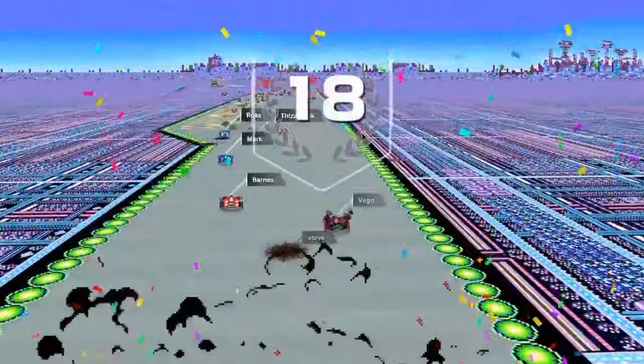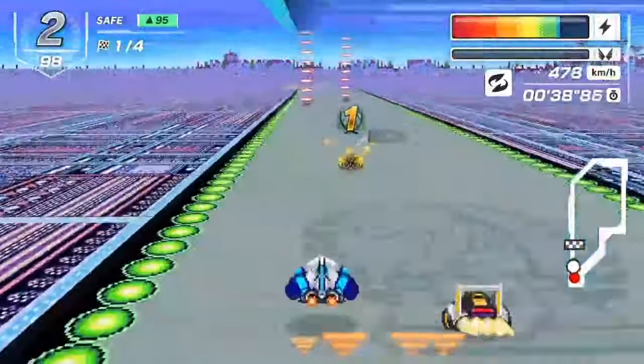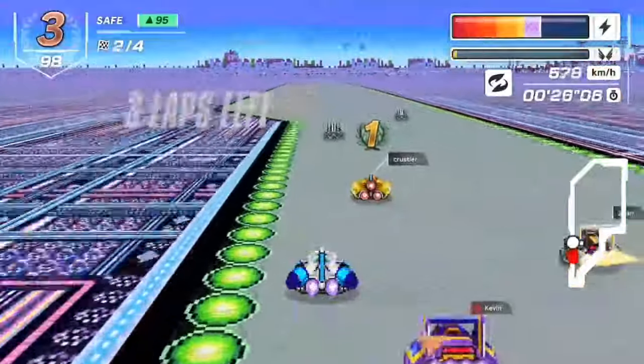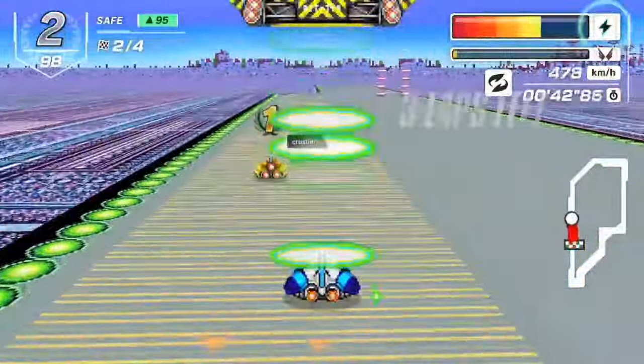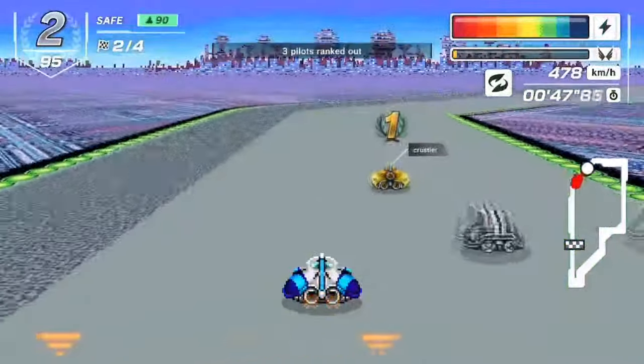If you find yourself running low on energy, you should adjust your strategy accordingly. Some things you could do are hanging back to collect more super sparks instead of defending your position in the pack, or avoiding taking shortcuts and boosts to maintain your energy level and improve your survivability.